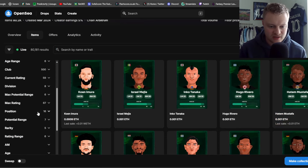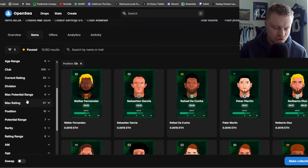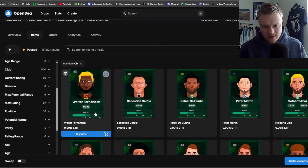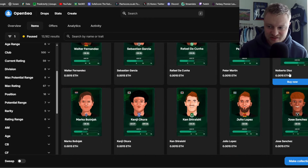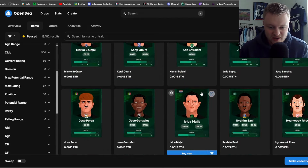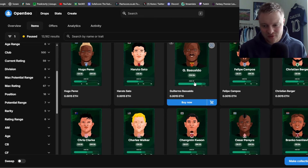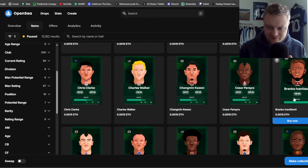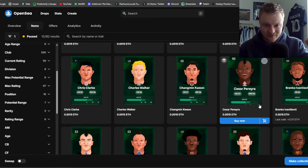On OpenSea I'll filter by position for Centre Back. Some filters don't always work — the max potential range filter doesn't always work, so I tend to use the potential range on the left hand side. Straight away it brings up centre backs. You can then sort by price low to high and spot, for example, a 39-rated player that's very cheap. I can see a 34-rated player here — but he's 31 years old, so keep that in mind when buying.